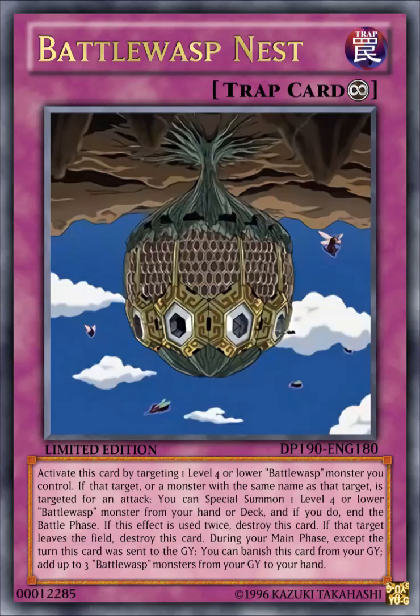During your main phase, except the turn this card was sent to the graveyard, you can banish this card from your graveyard to add up to 3 Battle Wasp monsters from your graveyard to your hand. This card spams more Battle Wasp monsters as long as your Battle Wasp is being targeted for an attack, but if the effect is used twice, it gets destroyed. The plus side is that once it's in the graveyard, the next turn you can activate the second effect to add up to 3 Battle Wasp monsters back to your hand, recovering your tuners and non-tuner monsters.